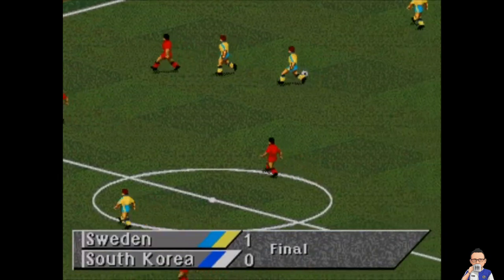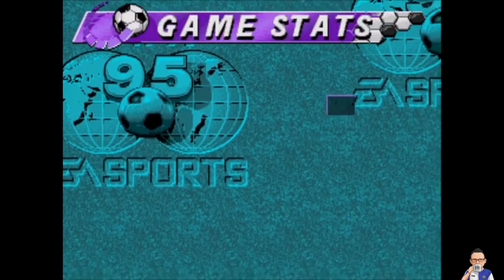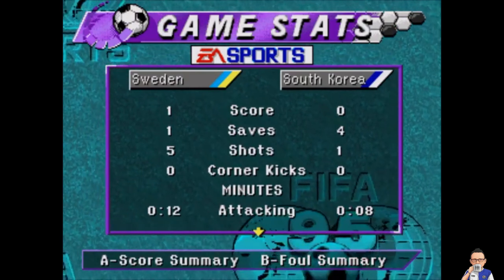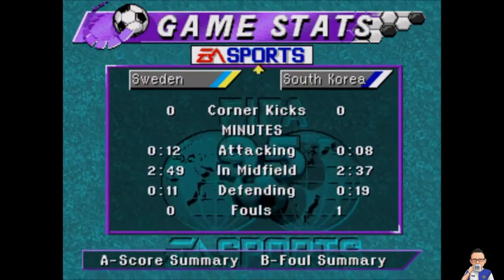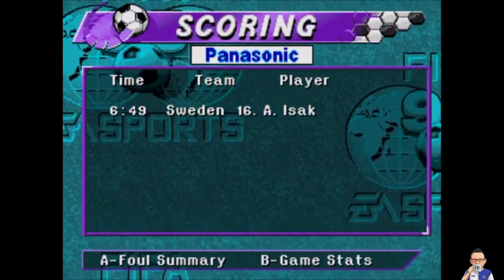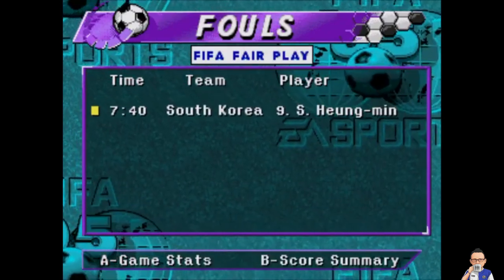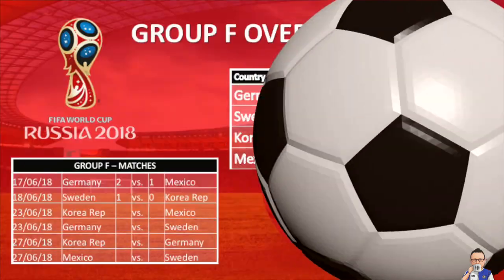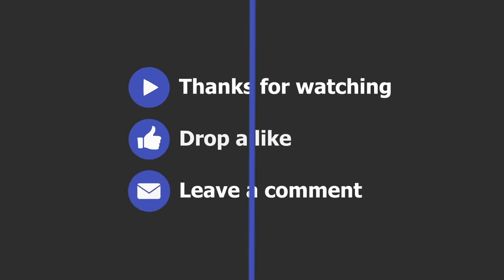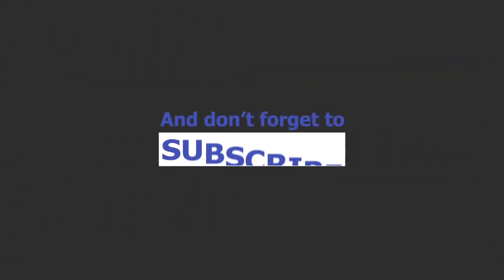That is it — Sweden one, South Korea nil. Just to recap some of the statistics: five shots at the end of the day for Sweden, just the one for South Korea, no corner kicks, and there was that one cheeky foul. Recap of the goal scorer: Isak at six minutes forty-nine seconds. Foul: Sung Young Min booked at seven minutes forty seconds. After that result, here's an updated look at the table. Thanks again for watching — please like, share and of course subscribe. Check back each and every day for some hot World Cup content.